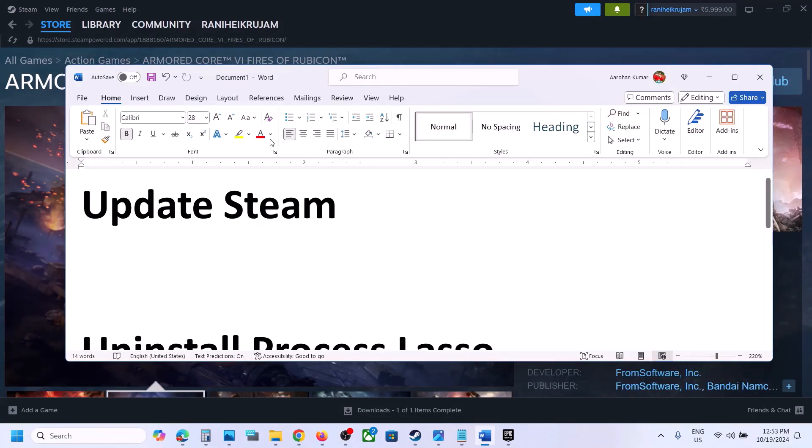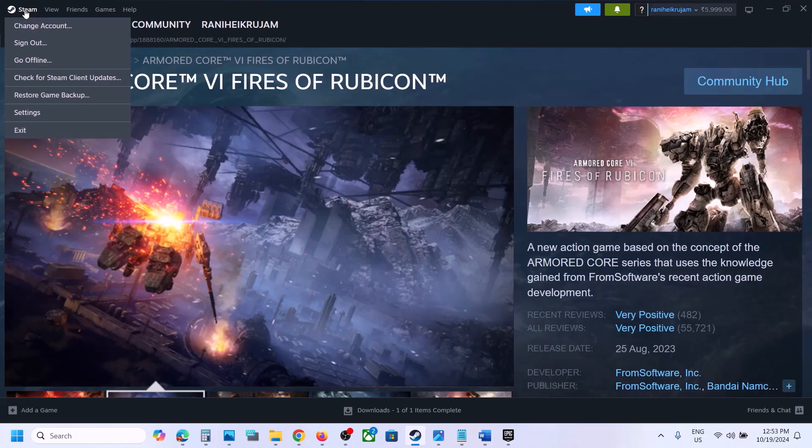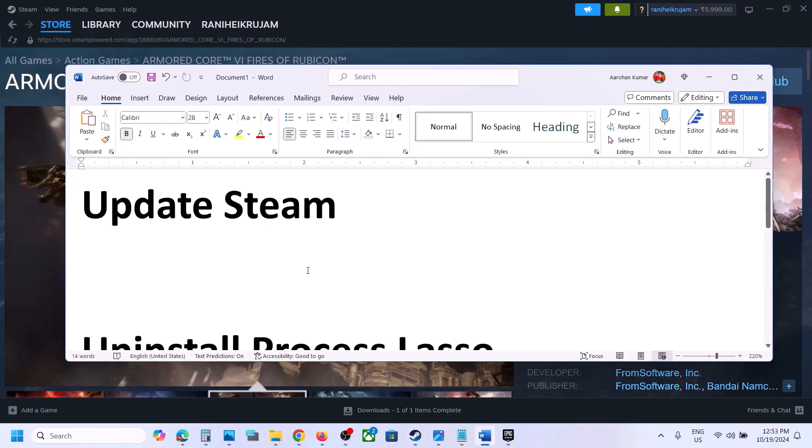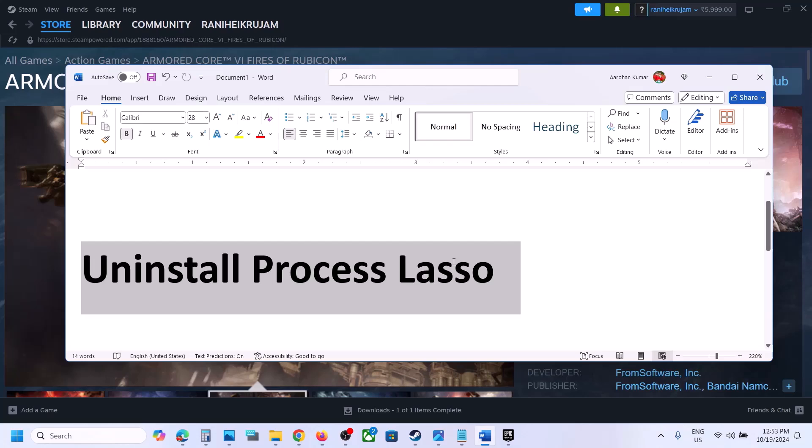The next step is to update Steam. Go to Steam at the top, click on Steam, and you will see the option 'Check for Steam Client Updates' — click on it. If there is any update, let the update complete and then launch the game and check.